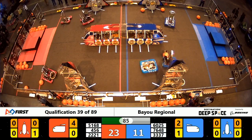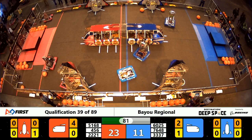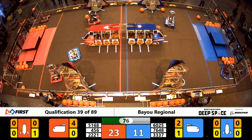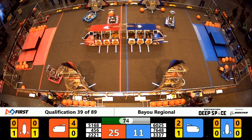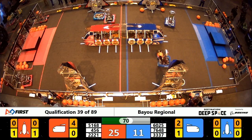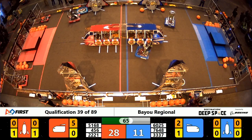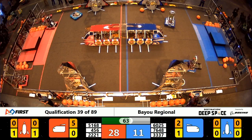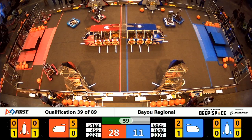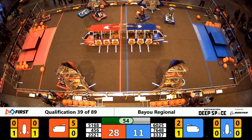The Red Alliance cargo ship is almost full. Team 3337, Panth Robotics, having some trouble moving — they are not mobile at all. Just over a minute remaining on the clock; hopefully they can get that fixed in time. Team 7648, McMainframe, the Blue Alliance robot on the Red side playing defense, trying to prevent Siege from scoring in the rocket.